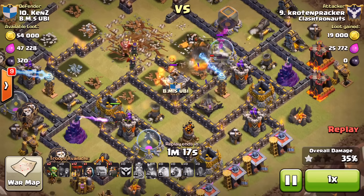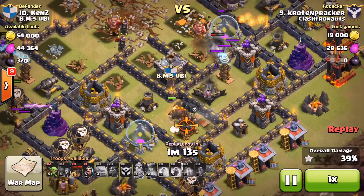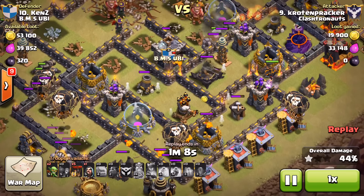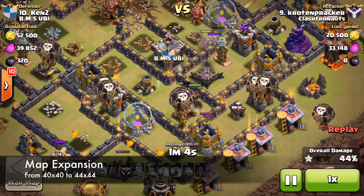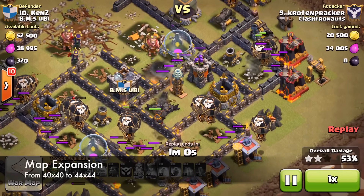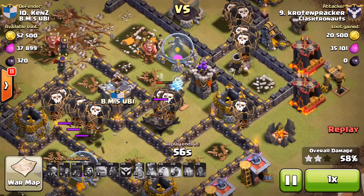That's it for the big game changes — obviously that took up a big part of the update. Now let's move to changes for non-Town Hall 11 players, starting with a map expansion. Previously the map was 40 by 40, but now it's going to be 44 by 44 for all players, so you will see an expansion. If your obstacles are on the outside, they will be on the outside of this new map.